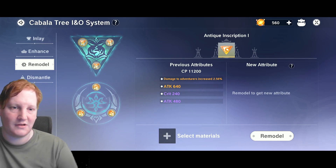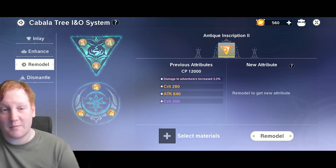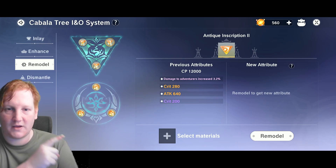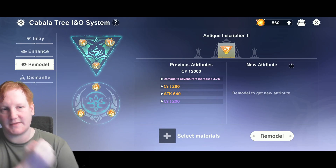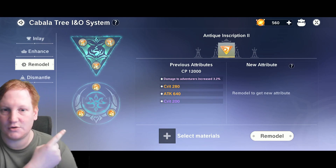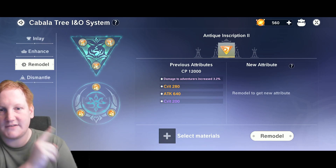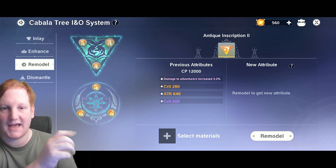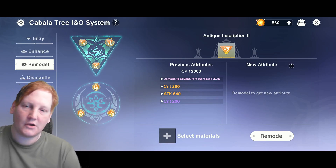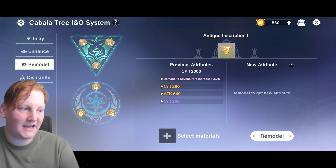For the pierce build, you want pierce and damage percent. As you can see right here, I have two crit on this piece — you can have multiple of the same stat on a piece but at different rarities, like 280 for orange and 200 for purple. For the pierce build, you obviously want pierce as your highest rarity stat. I have pink at the top — the highest — for damage to adventures. You could also have a red damage to adventures, which would be around 2.9 at this level. So for pierce, pierce is your biggest priority, then player damage percent as your second focus.